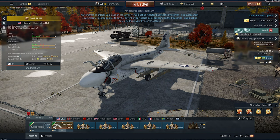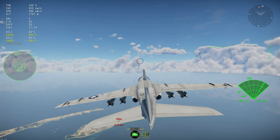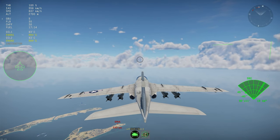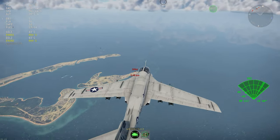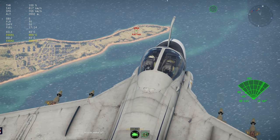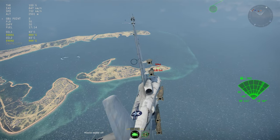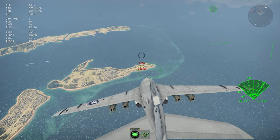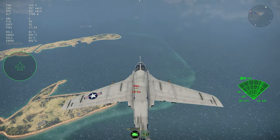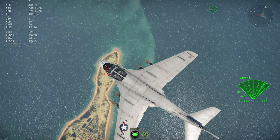I'm going to show you the primary limitation of the weapon system on the A6E. In short, it's that you can't overfly targets. We've got this SPAA down there — let's target it up. There we go, it's targeted and lased. We can drive down and drop an LGB on it. I'm not going to yet — I want to show you. You see that? We lost our laser lock and we're not even at the target.